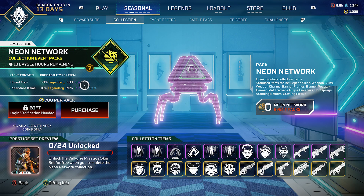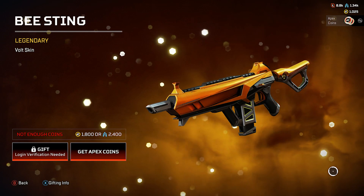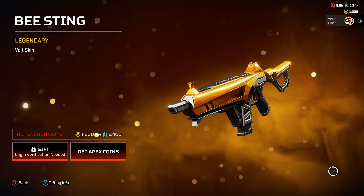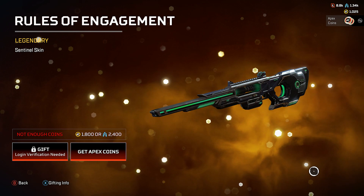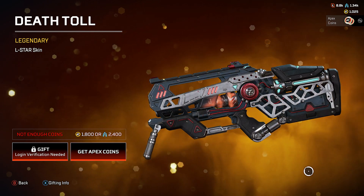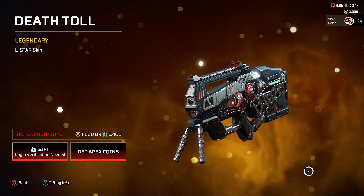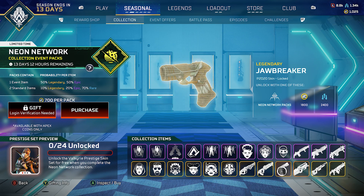You can also purchase packs for a chance at those items. Now for the legendary stuff — the better items. First is the Bee Sting Bolt skin, which is really clean. Then a skin for the Volt — looks really nice. Then the Rules of Engagement Sentinel skin — clean, colors could be a little better. Next is the Death Toll legendary skin for the L-Star — I love the Revenant touch on this one with what looks like the Revenant logo or a terminator skull. That looks really cool.